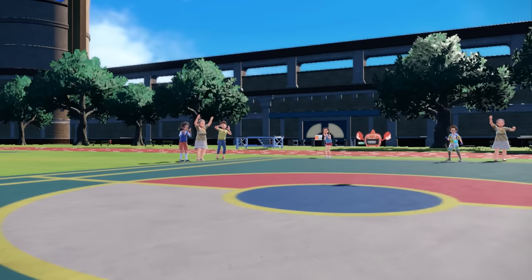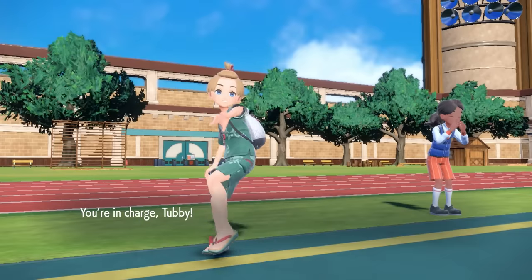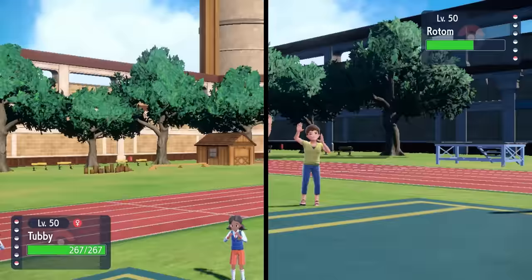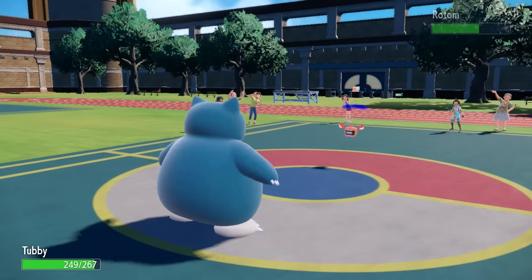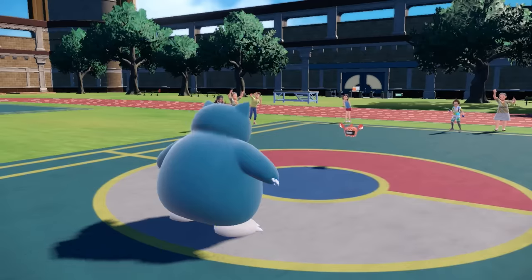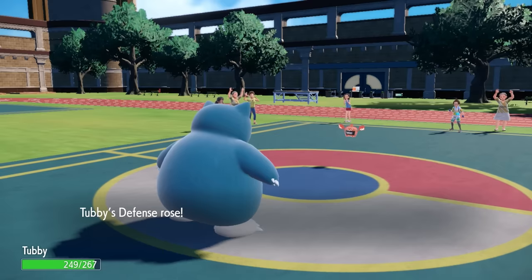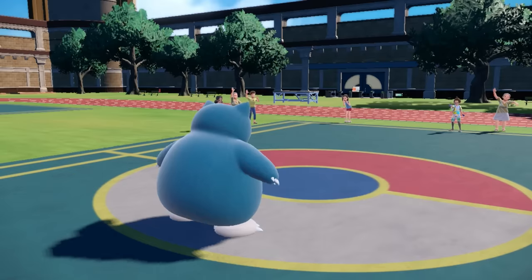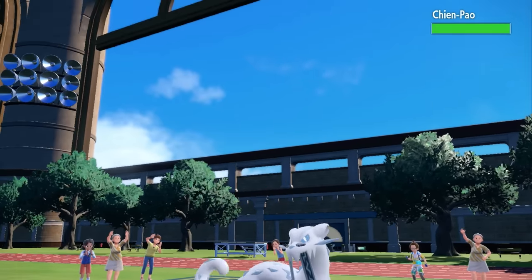I tried the Venomoth, it didn't work, so now I go into Snorlax. Knowing this thing is locked into Overheat after using it, I come in with Thick Fat — we barely even feel that hit — and I can go for essentially a free Curse. Now Rotom's Special Attack is astronomically low, and obviously it can't stay in. They only have two Pokémon left. Their final Pokémon is Chien-Pao, which I've been worried about all match, but Snorlax with the Curse boost is actually a great answer — especially with Thick Fat reducing damage from Ice and Fire moves.